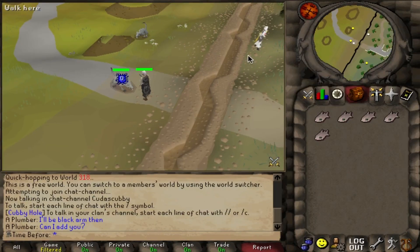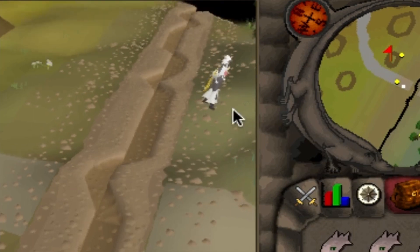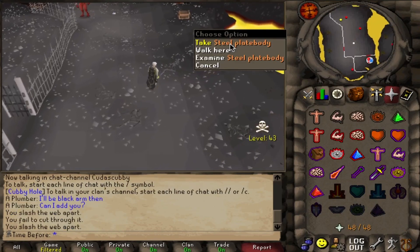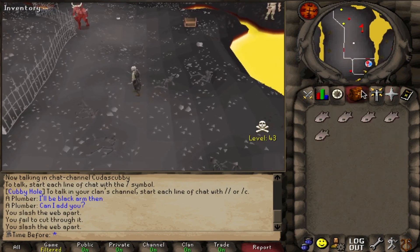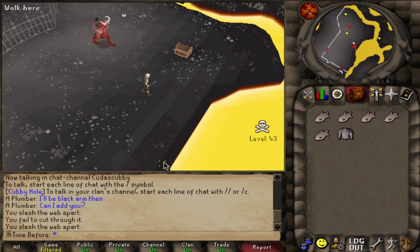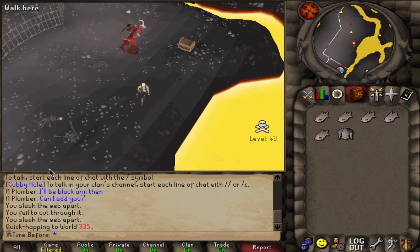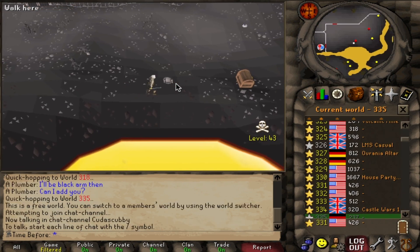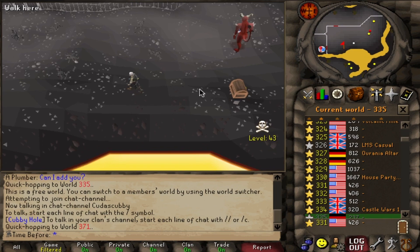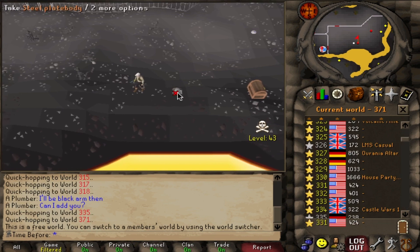On my way to make big bucks — collecting steel platebodies in the wilderness. The really unfortunate part is this is actually such a massive money-per-hour increase over all of my other methods that it really doesn't make sense to do anything else, even the stuff that gives me actual account progression such as mining and smithing. So it's both a blessing and a curse that I can collect these steel platebodies out here.